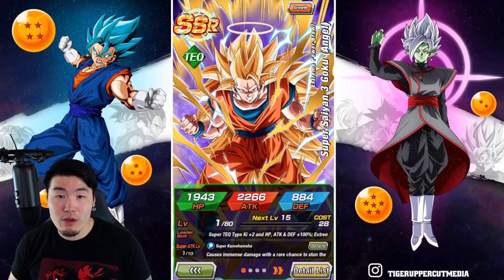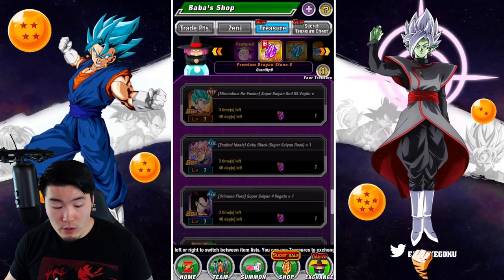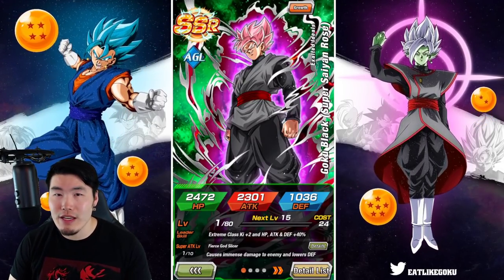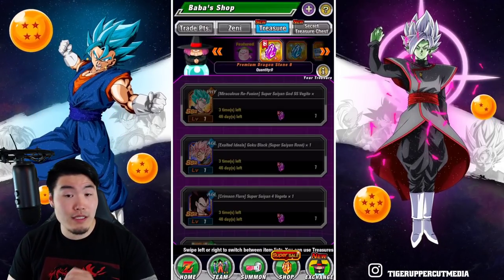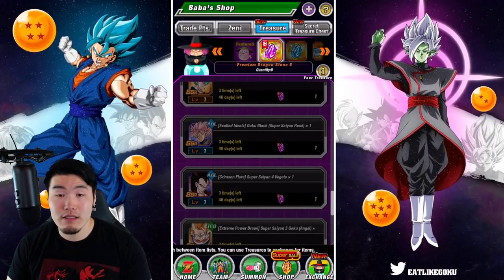Super Saiyan 3 Angel Goku is a beast with his EZA now. Goku Black Rosé is pretty good, but I don't love the fact that it takes him a little while to build up his defense, and he can get you in some trouble early on in stages. So even though he's not a bad choice, he wouldn't be near the top of my list.